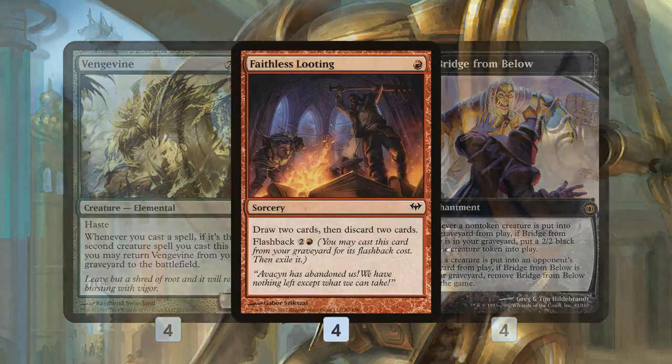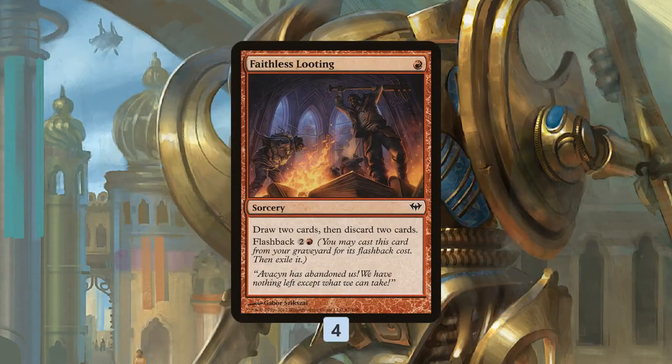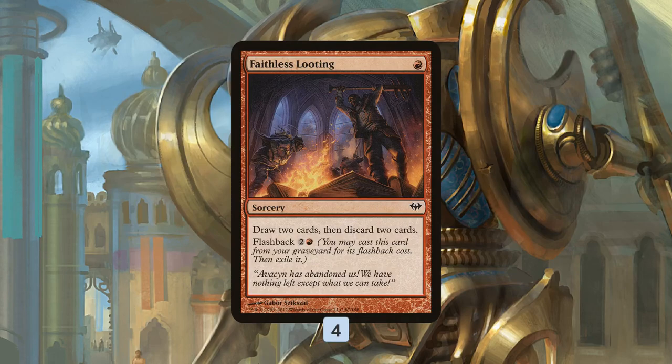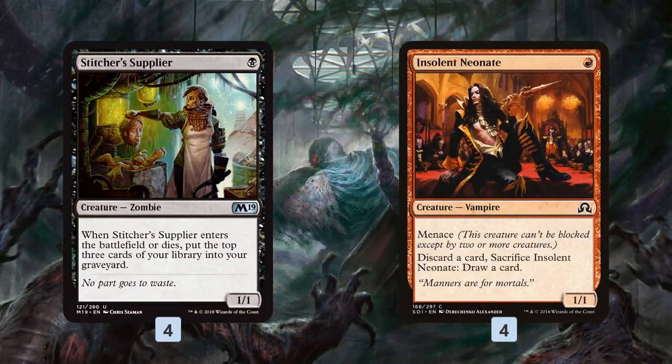Step one is getting as many Vengevines and Bridge from Belows into our graveyard. First off, the tried and true Faithless Looting — the Brainstorm of the modern format. One mana, draw two, discard two, flash it back for three mana. On turn one, this gives us a way to churn through our deck, get our Vengevines and Bridge from Belows in the graveyard. It's also fine if we mill it over since we can always flash it back.